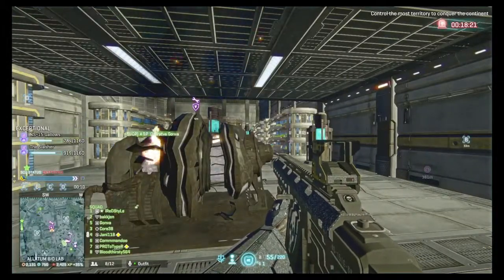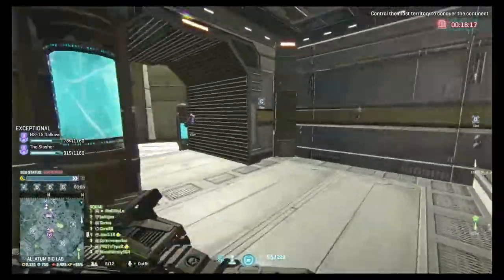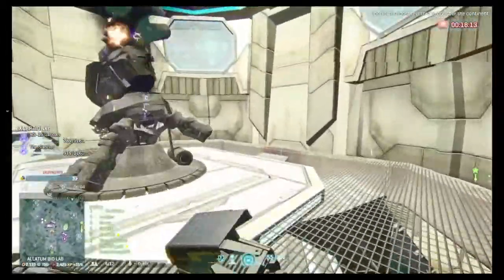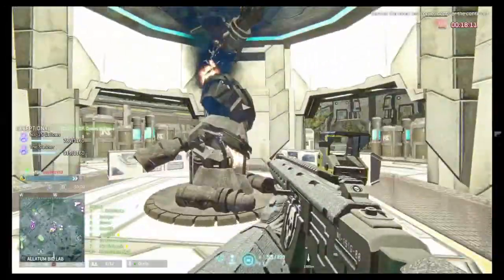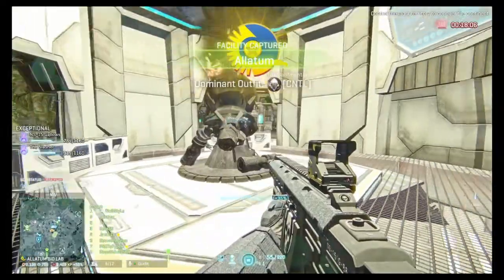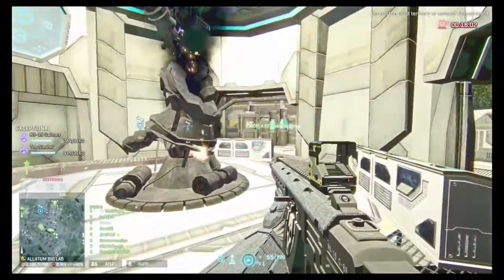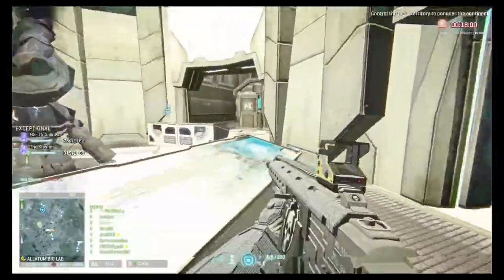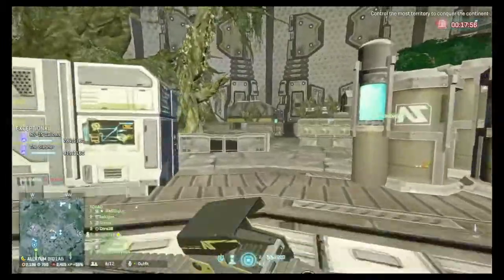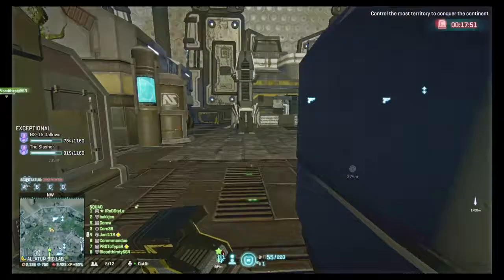As you can see, that is a generator. I'm in a biolab currently but the generator is down, which in turn makes the shield down for the SCU. That is an SCU — if you didn't know what it was as a new player, some bases have SCUs in the middle. The shields can automatically go down when you've taken a certain amount of the base, or they can go down when you kill the generator. In this particular case the generator is down and we've just took the base.